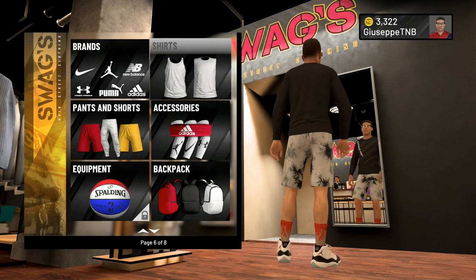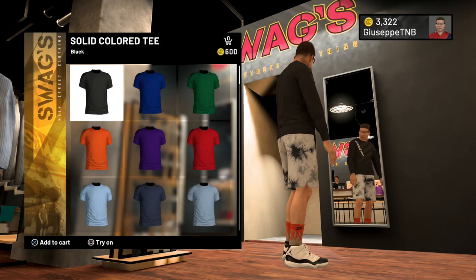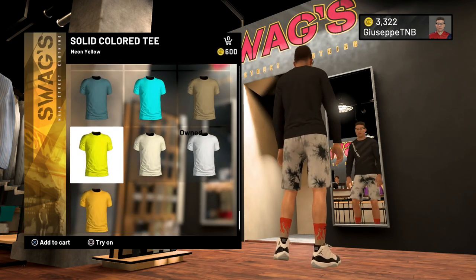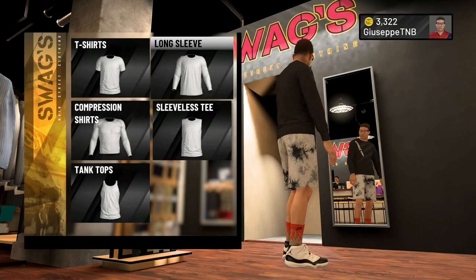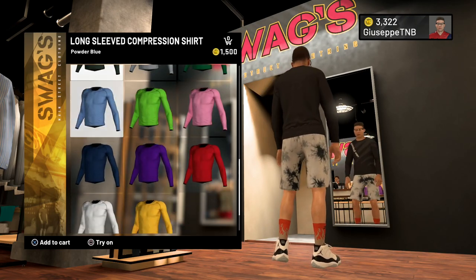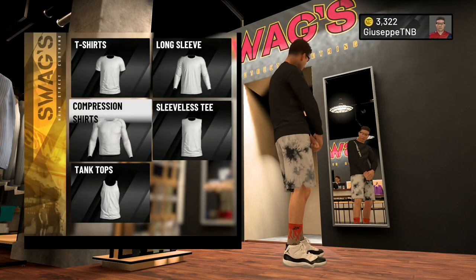The rest of these are super expensive. The generic shirts are typically pretty cheap — you can get them around 600 VC each, and you have a variety of different colors to choose from. Just get creative with it — that's your best chance of getting drippy for cheap. Same with the long sleeves. The compression shirts, though, are expensive. They might look good, but they're very pricey, so you're probably not going to be able to afford those.